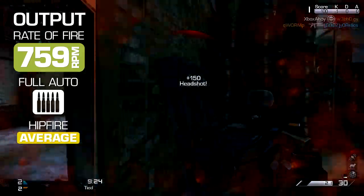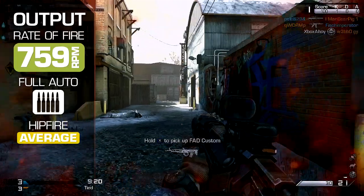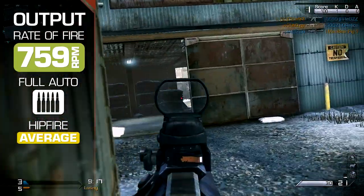Rate of fire is moderate at 759 rounds per minute. This is average for the Assault Rifles, so you might find the output of enemy SMGs overwhelming.